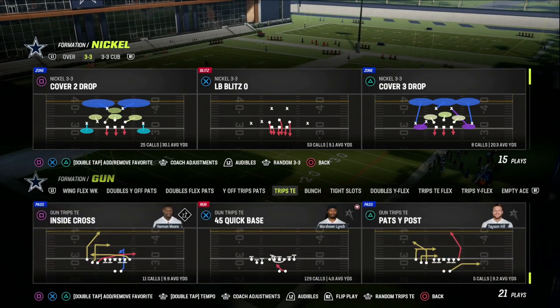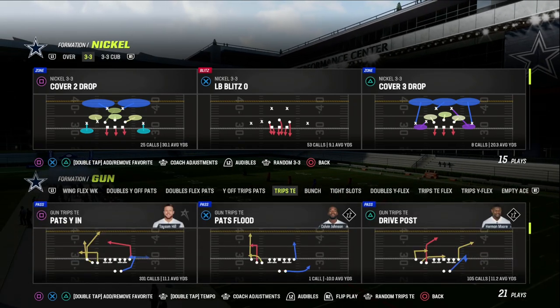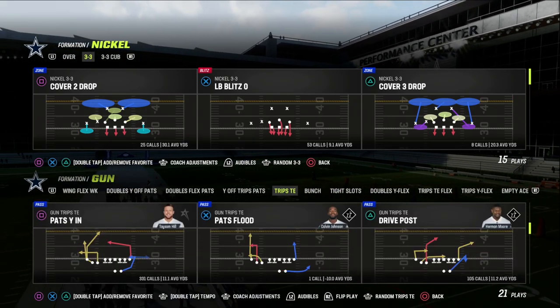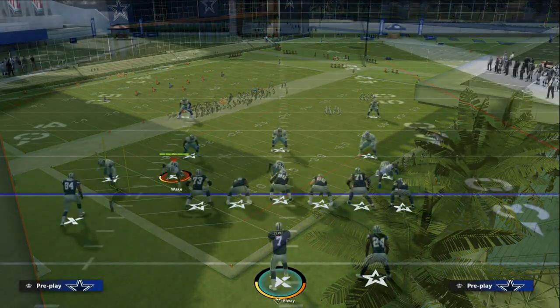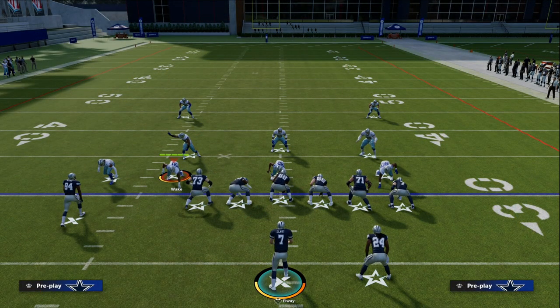If you're watching this video and you want to get my entire Trips Tied In offensive e-book, make sure that you join my Patreon. It's only $10 to become a member, and it's going to get you access to all of my Madden 23 offensive and defensive e-books. The link is down in the description.